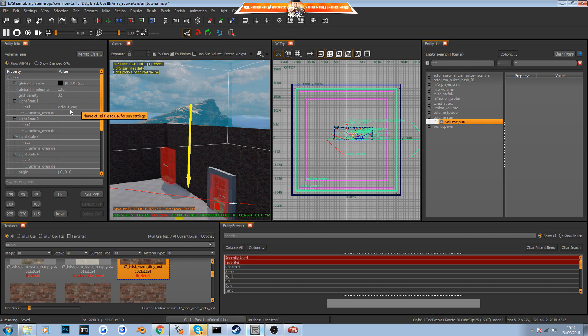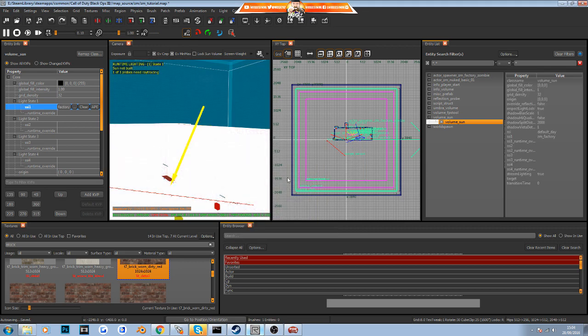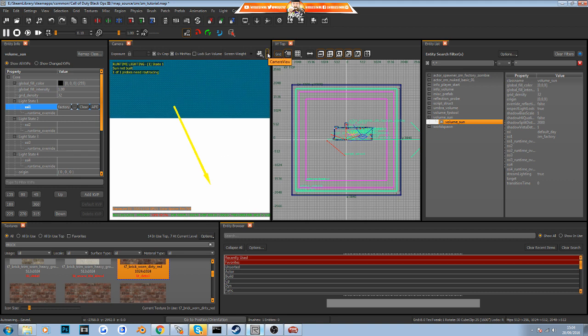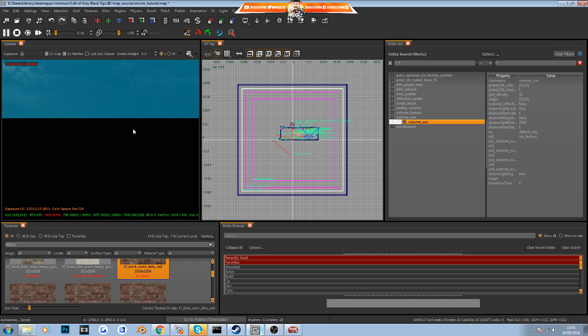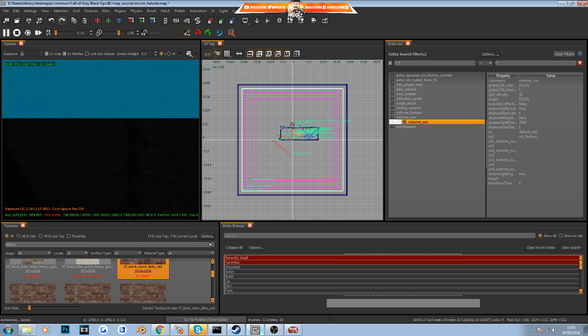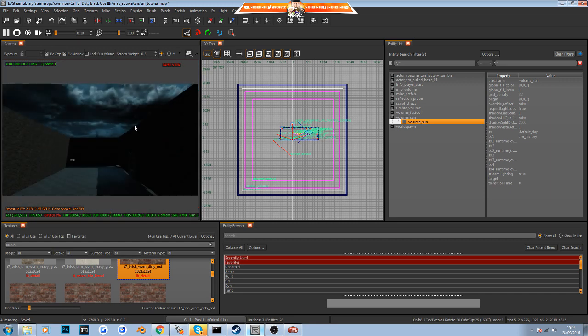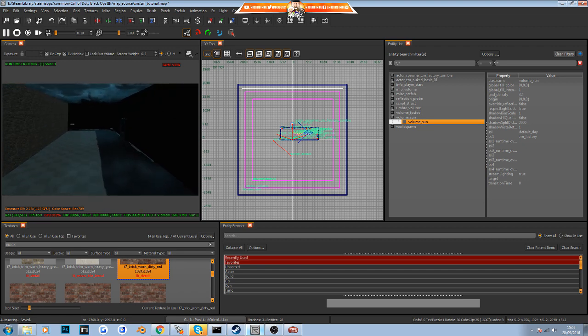Click on 'default day' and use the three dots to browse for a new skybox. Select 'zm_factory' and click OK — everything goes a bit crazy with the lighting. Close the entity window, then click the thunderbolt icon to rebuild your lights, just like in the very first tutorial. Now if you press F9, you'll see a dark and gloomy zombie map — though there are no lights inside yet, so it's quite dark.